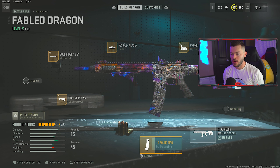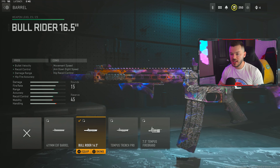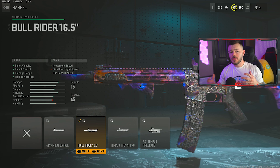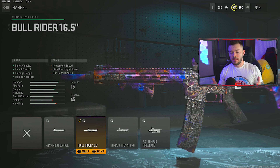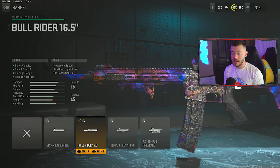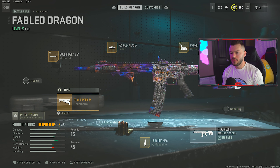First thing, we're going to the barrel section and running the Bull Rider 16.5. This gives us a massive increase to bullet velocity, recoil control, damage range, and hip fire accuracy — pretty much all the great things we need on a marksman rifle, since this thing is semi-automatic and every shot has to count. The tune on that is going to be a plus 0.42 and a negative 0.25.